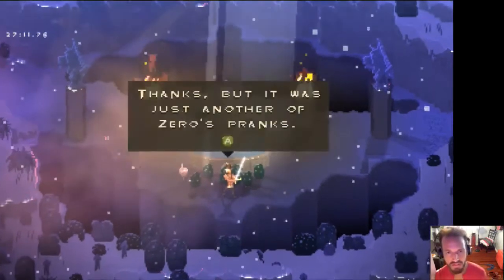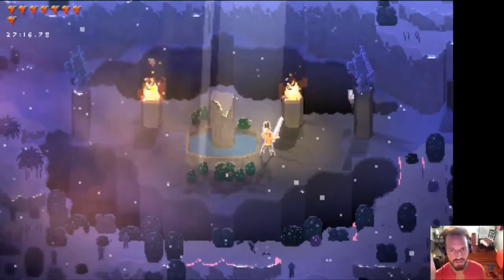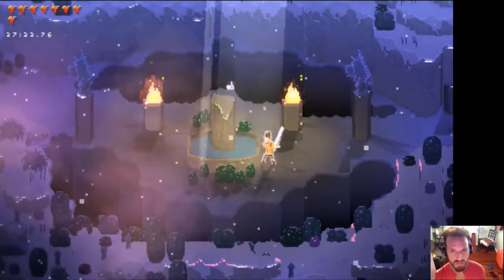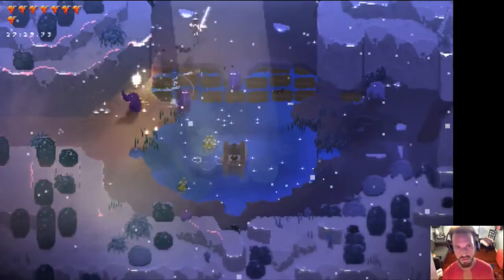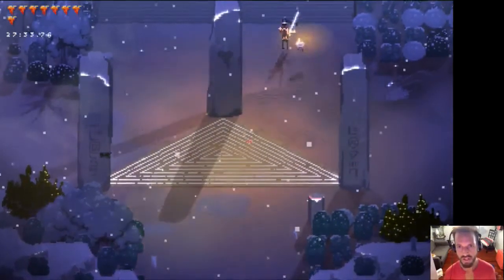That by the way is the hidden dungeon — you enter it by using the cup, as you saw me do there. If you find this fountain in Songbringer, this is an important one to give you more life and stuff like that. Basically to beat the game you kind of have to do as many dungeons as you can so you have as much health and as much courage as possible.